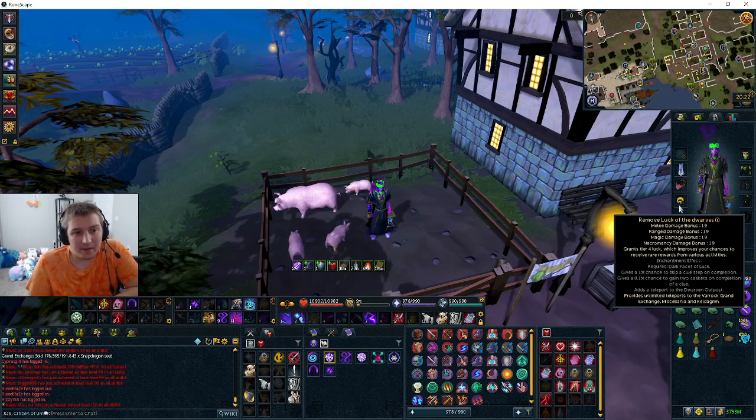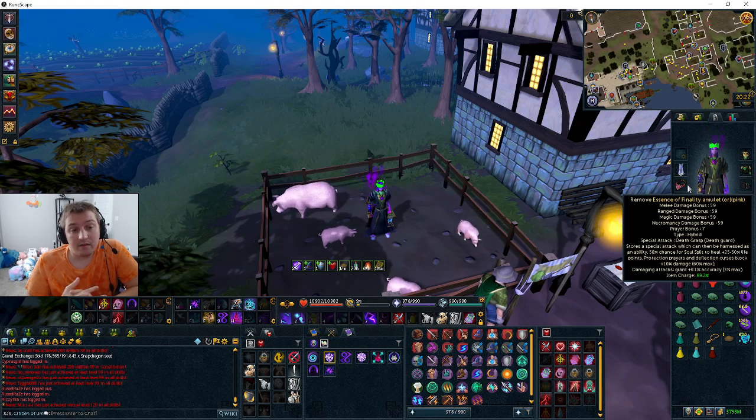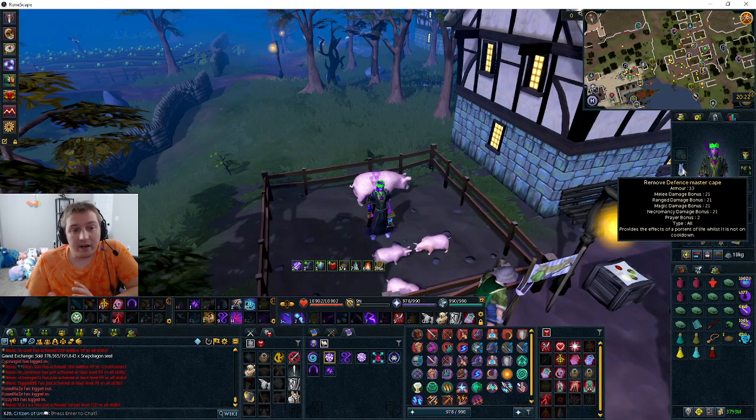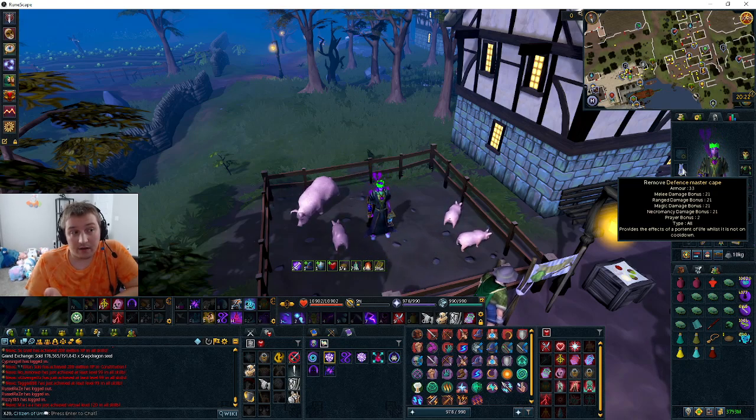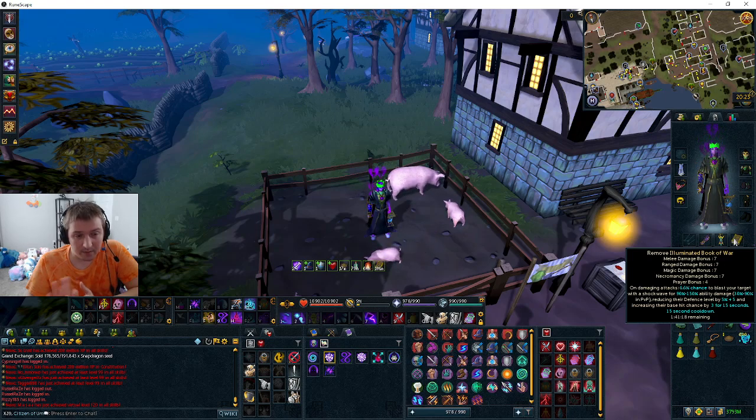I at least have an Amulet of Souls. Amulet of Souls is extremely powerful for doing any bosses in the game. Essence of Finality is the best amulet, but it's not that much better for what we're doing. A 99 defense cape is nice because if you die, you come back to life and it works every hour. Illuminated Book of War is really good for lowering the boss's defense so you can hit more — very good and very cheap, like 10k an hour. Definitely get this; it requires the Lighthouse Quest.